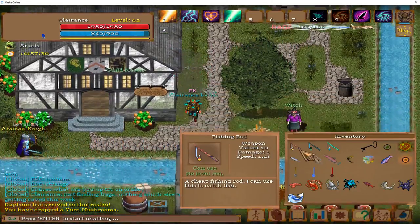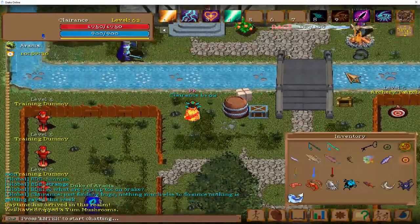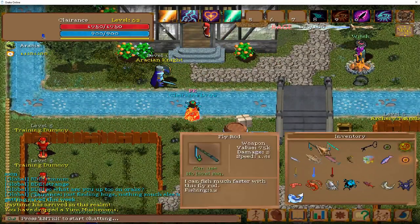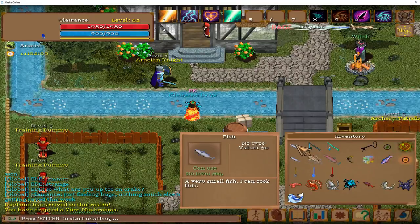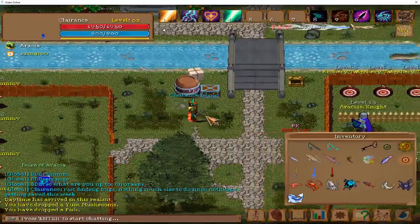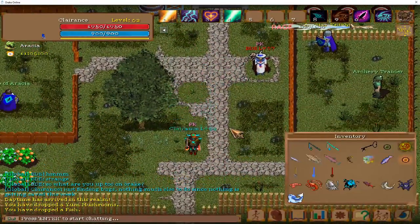Now we can actually start fishing. Equip our level 1 basic fishing rod. In our hometown of Aracia, there are plenty of fishing spots. Just fish all the way to level 5, just catch these fish. Once you hit 5, we will be going to the Bobo Docks.